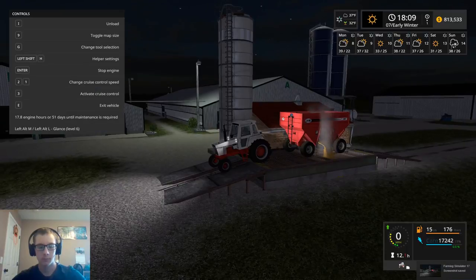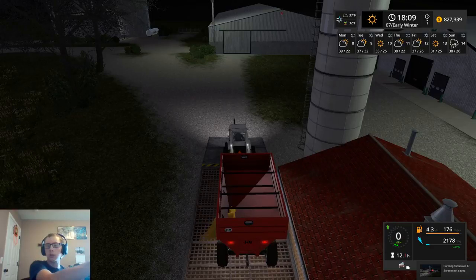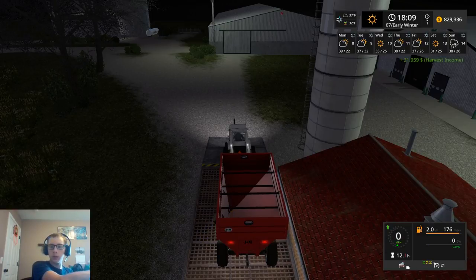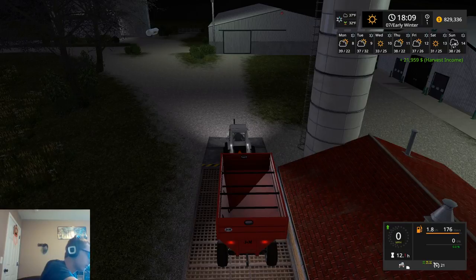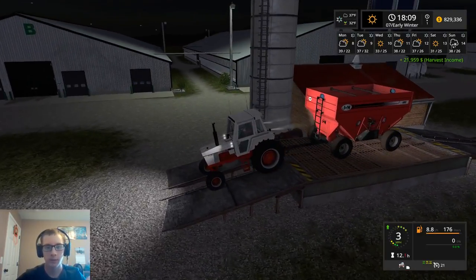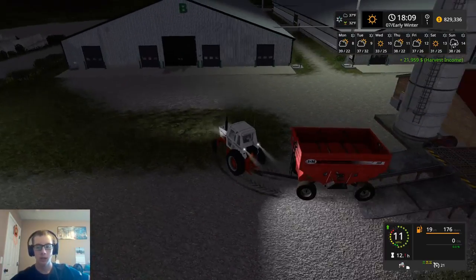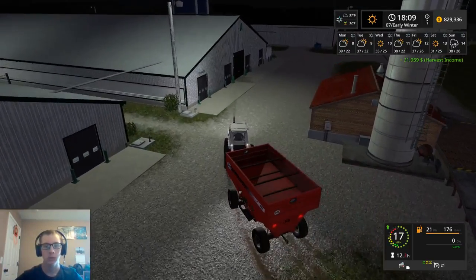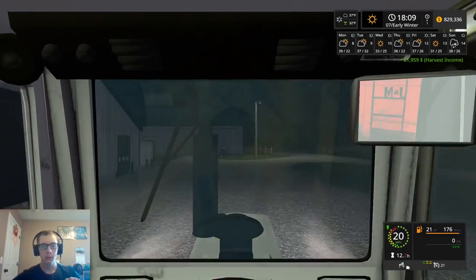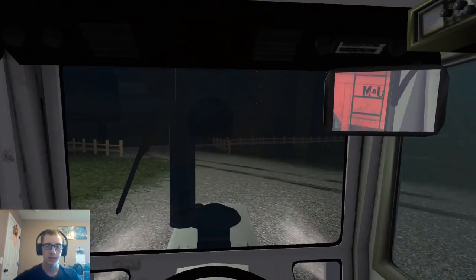Let's see how much we make — we made $21,959, and what did our price drop to? $826. That's still better than everything else, so I think we'll be able to sell one more load here before the price tanks enough that we could just as well go to Suncor.